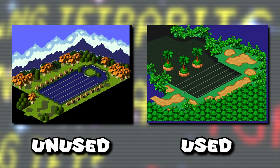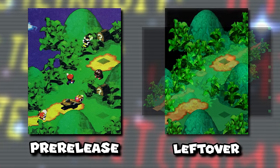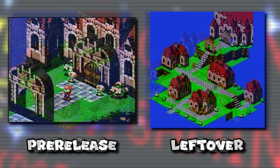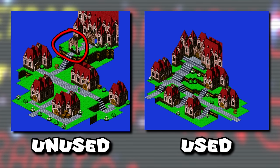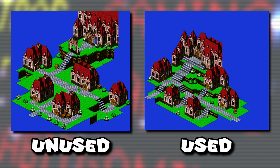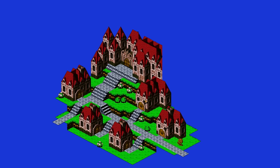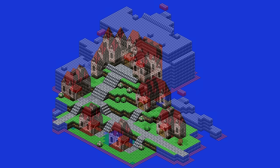Unused overworld maps include an early version of Melody Bay, the original tile arrangement for Bowser's Keep seen in a pre-release screenshot, a mountain area, a basic grassland area, and an old version of the Mushroom Kingdom area — all seen in early screenshots. The early Mushroom Kingdom has a different layout, different buildings and castle, an arch removed in the final version, and only one entrance rather than the final's two. Its collision map also reveals the area was once planned to be much larger, with collision data extending far beyond where the castle ultimately sits.